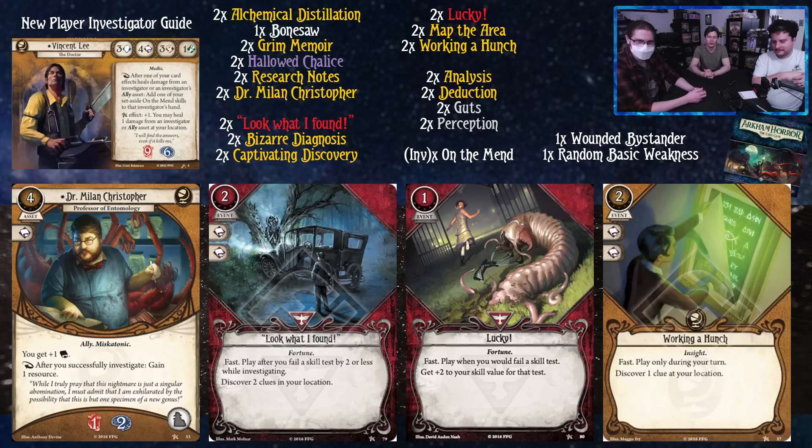We've got a couple of red cards. Look What I Found — after you fail a test by two or less while investigating, you get to discover two clues at your location. You're not going to be passing all your tests, so a little help is nice since your four book, even at base five with Dr. Milan, isn't super impressive — just comfortable. Same thing with Lucky, which is fast: when you fail a skill test, you get plus two to your skill value for that test. It's a really good card to play on a different test immediately after you fail doing surgery on your friends.